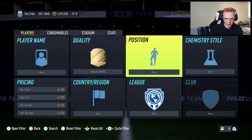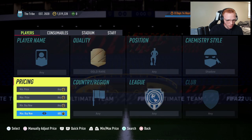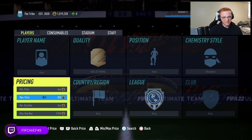Here's exactly how we do this. Set your quality to gold rare, chemistry style to shadow, and set your max buy now to 9900. The reasoning is this doesn't work as well for more expensive cards — 10k or higher — because the shadow chem style won't add as much value to those cards.